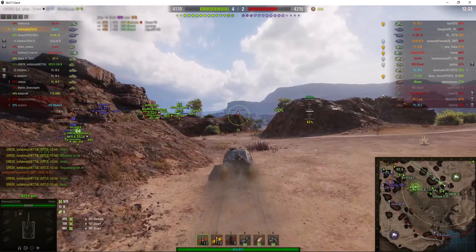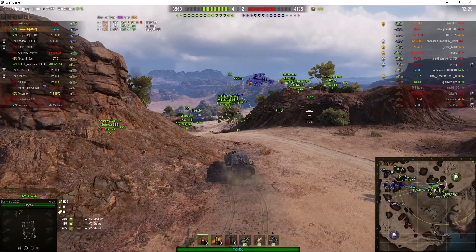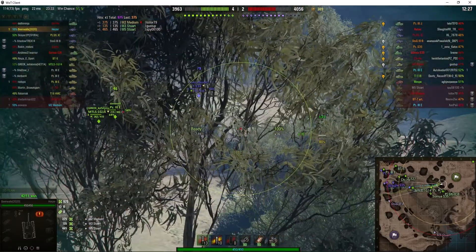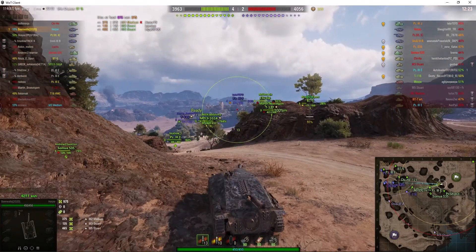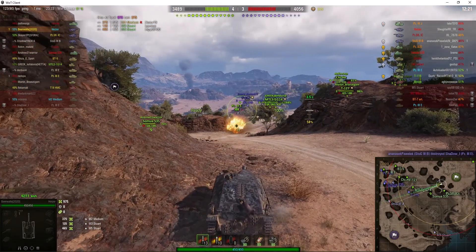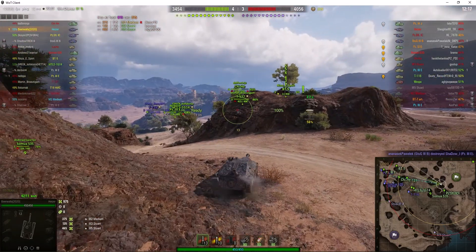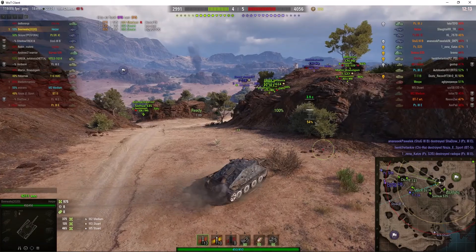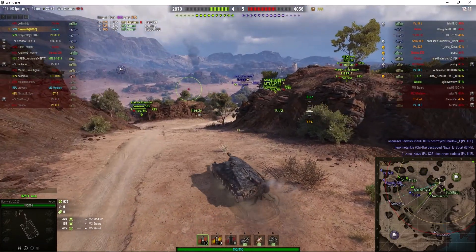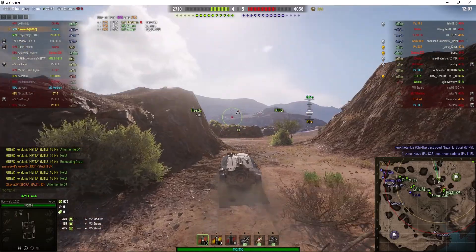It was called the Marisal, and it was very much like the Hetzer in design — wedge-shaped, or rhomboid-shaped you might say. It was a very effective little tank destroyer. But the Romanians were more interested in getting an order from the Germans to build the Marisal in their Romanian factories and sell it to the Germans. The Germans took one look at it and said, 'We can do something like that,' and went ahead and designed the Hetzer.